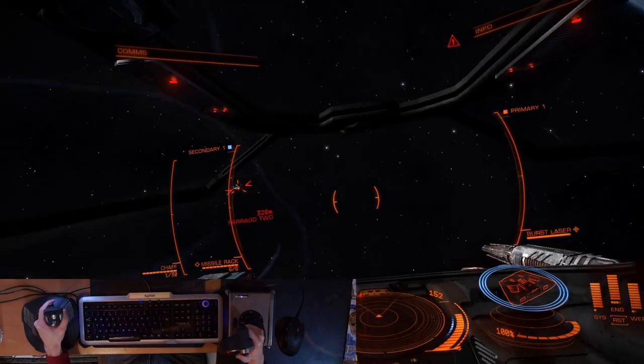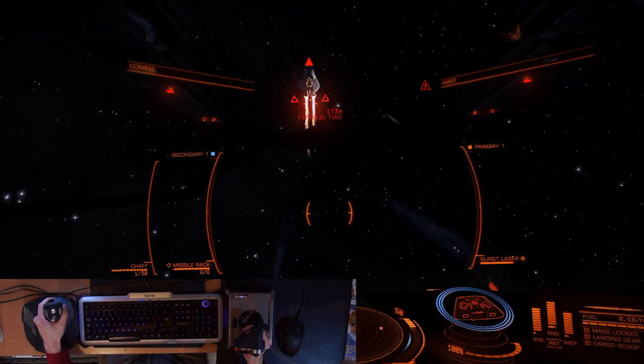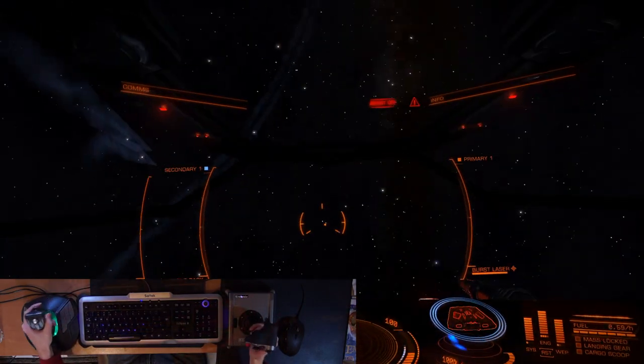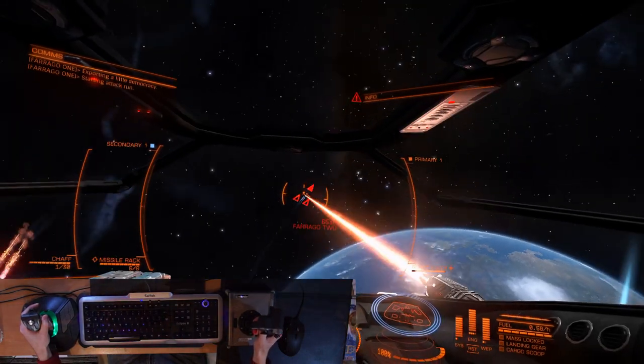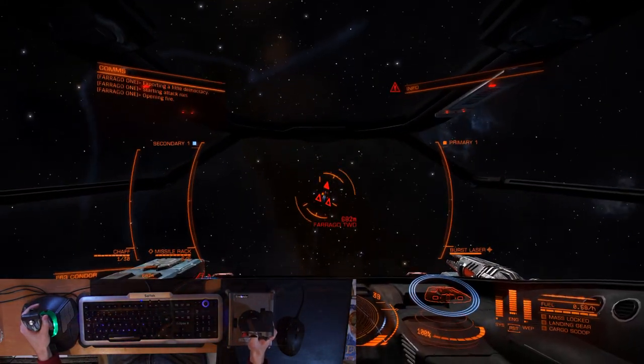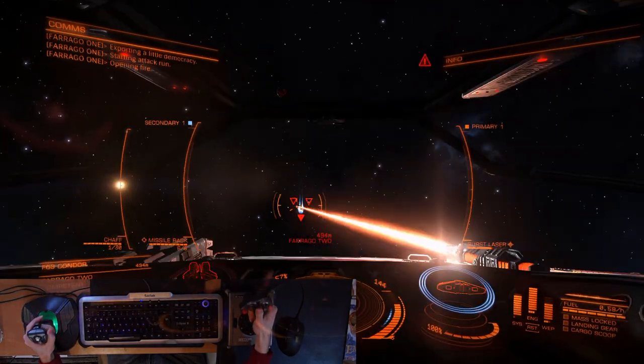Whose ship can deal the most damage per second? And whose can sustain the most damage? Which ship has chaff and shield cell banks? If you know your ship is the better armed, then you can engage this maneuver because you know a head-to-head is in your favor. If you are in the lighter ship, then you want to avoid a head-to-head fight — it would be unwise to use this tactic.